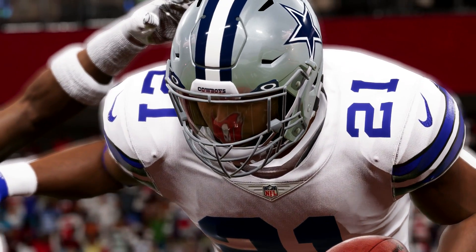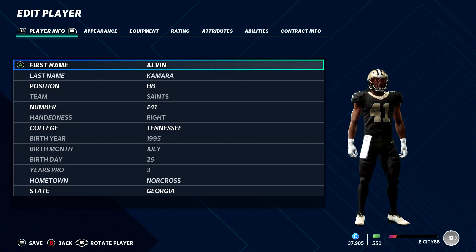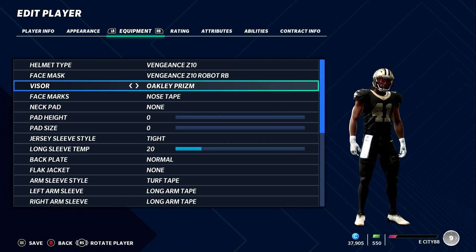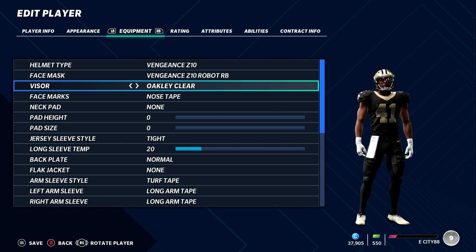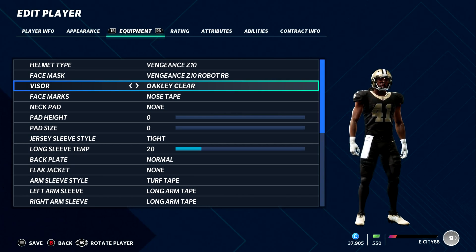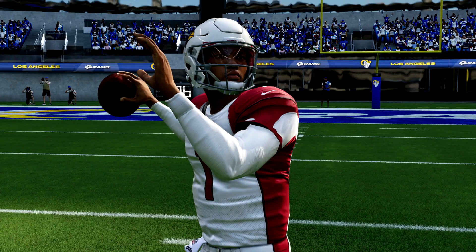Number two on the list — we're going to go to the equipment quickly because a lot of equipment heads keep asking what's new in the game. This year it doesn't look like there was a whole lot of equipment added, but number two on the list are the Oakley visors, which most of you might know about from gameplay videos. The Oakley visors are finally added to the game, which is definitely a nice touch. They look cool — a lot of players are starting to wear them. You have the clear version and the prism version, which is that reddish look a lot of players wear in the league now.